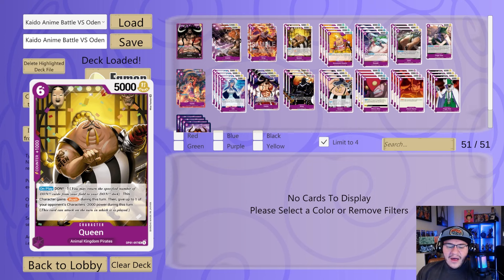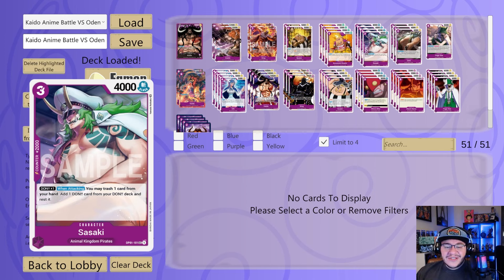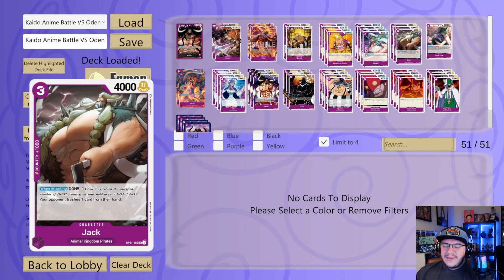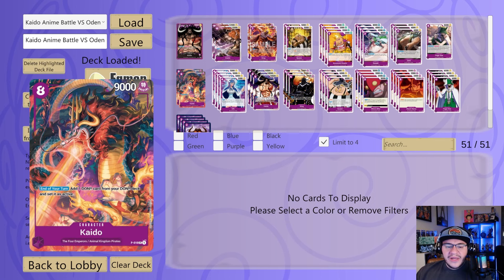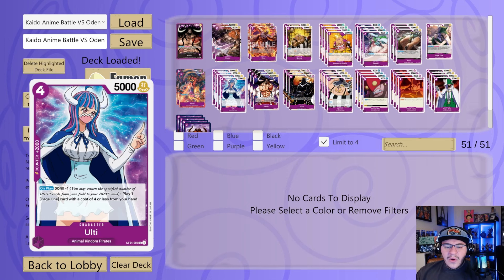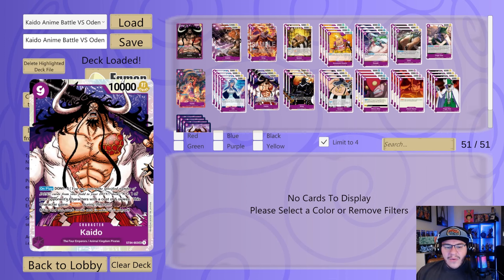We also have the six-drop 5k rush Queen — not a great card but I wanted to include it. Don minus one, this character gains rush and gives an opponent's character minus 2k power. Not too bad, not too great. We're playing four copies of Korizumi Orochi — nice 2k, and he reveals an Artificial Devil Fruit Smile event from your deck, but we're not playing that so we really just want him for the 2k. Another one for the 2k is Sasuki, but this one's actually useful — on the field, Don x1 when attacking, trash a card and add a Don from your Don deck rested. A little ramp if we need it. We're playing a couple copies of Jack, one copy of Page One, and two copies of the promo Kaido Dragon — at end of turn adds a Don from your Don deck active.